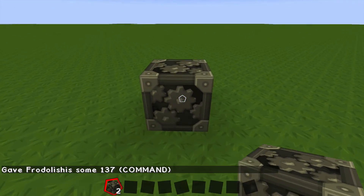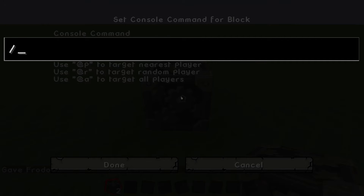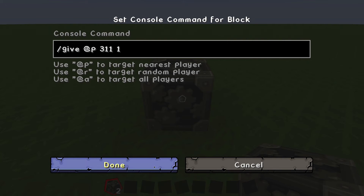Then you want to click on it and put in the command, which is slash give at p, which gives the item to the nearest player near the command block. Then you want to specify what you want to give the person. I'm giving a diamond chestplate, so do 311, then 1, which is the quantity.